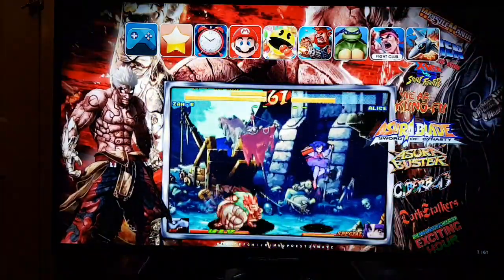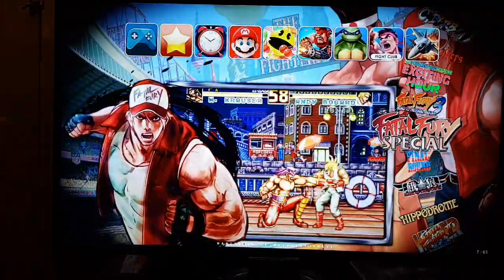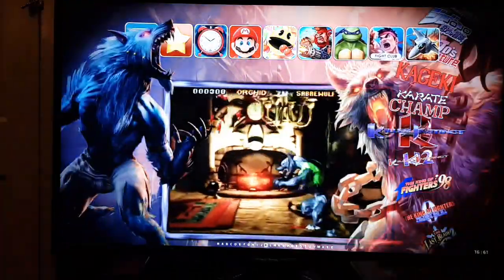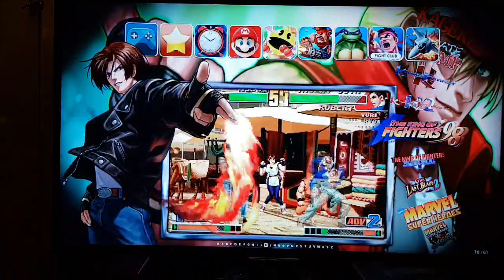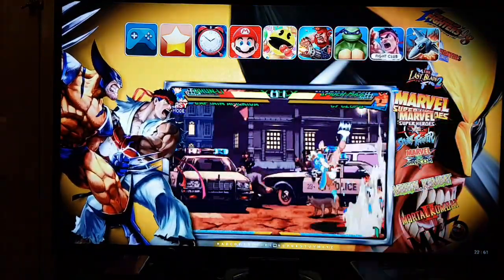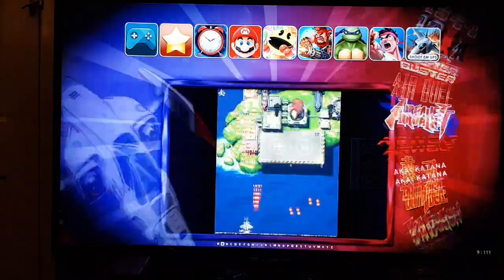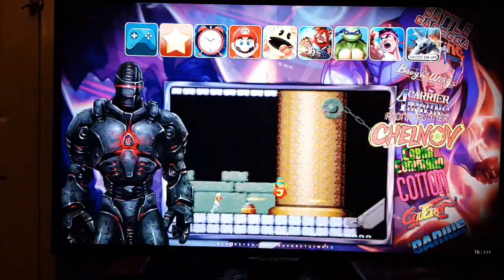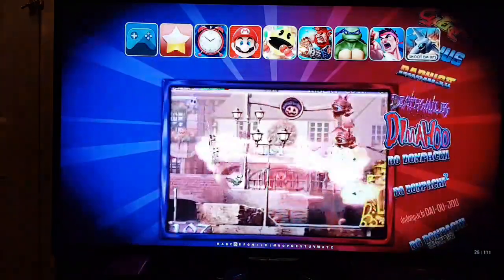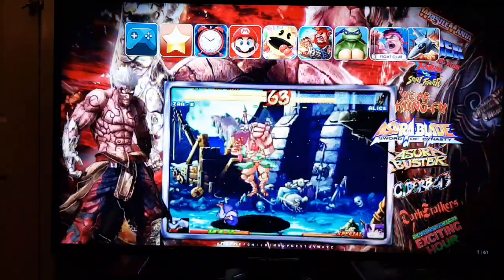And you've got Fight Club, so stuff like Zero Blade, Fatal Fury, Street Fighter, JoJo's Bizarre Adventure, Karate Champ, Killer Instinct — just any kind of fighter game you'd think about wanting to play is basically there. And then you've got Shooters: all the 1940s, Air Duel, Airwolf, Batrider, Batsugan, Battle Gregor, Cotton, Darius, all that kind of thing. There are 111 games in the Shooters folder, and Fight Club had 61.